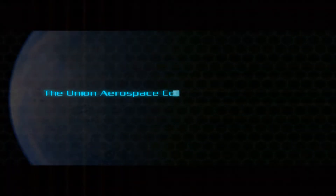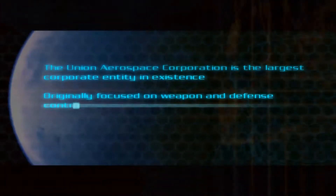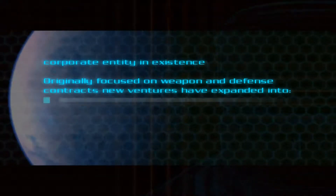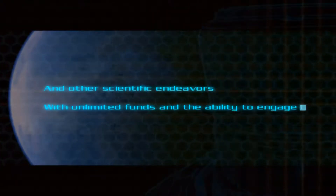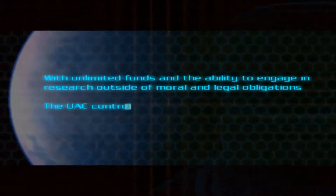The Union Aerospace Corporation is the largest corporate entity in existence. Originally focused on weapon and defense contracts, new ventures have expanded into biological research, space exploration, and other scientific endeavors. With unlimited funds and the ability to engage in research outside of moral and legal obligations, the UAC controls the most advanced technology ever conceived.